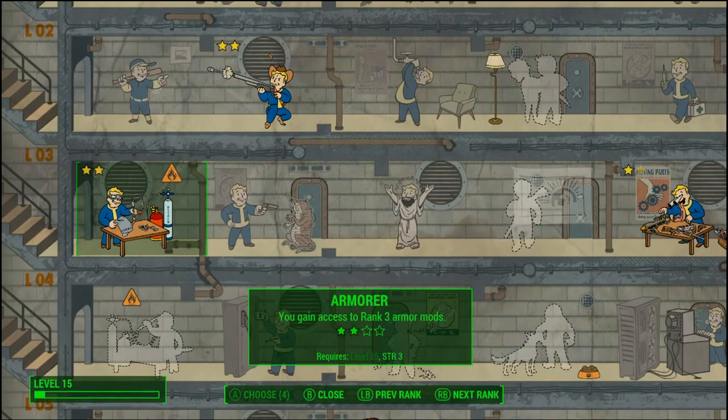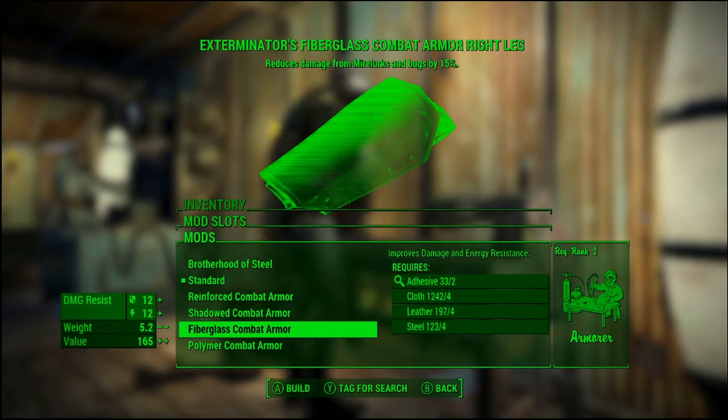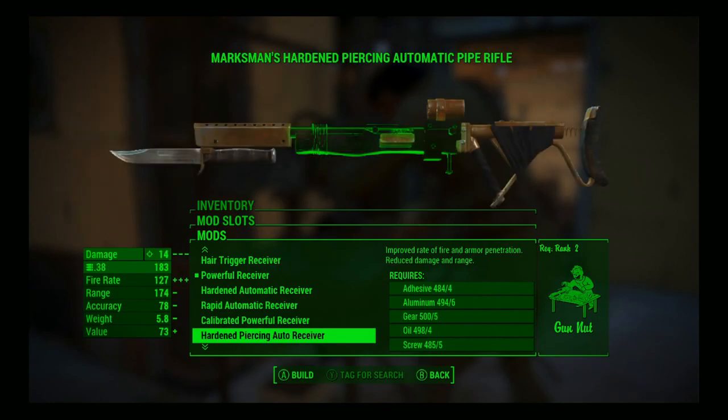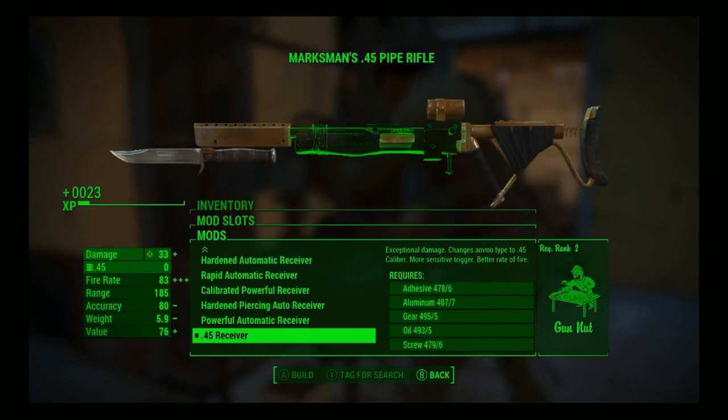Perk 11: Armor Rank 2. Not only can you greatly improve base rank combat armor, but you also come closer to unlocking invincible power armor upgrades and making sturdy armor upgrades cheaper. Perk 12: Gun Nut Rank 2. The perk speaks for itself — more damage and stability to ballistic weapons. Also, you get closer to the ultimate settlement defense upgrades.